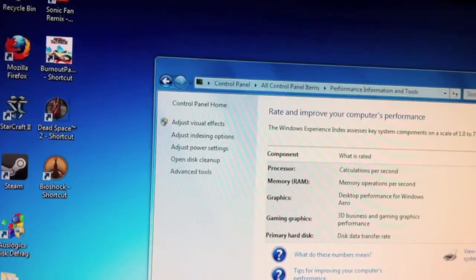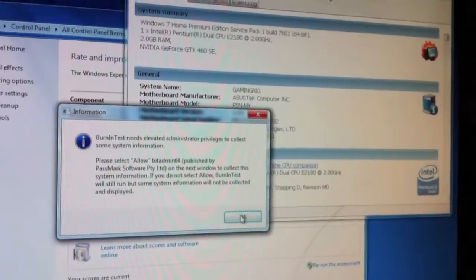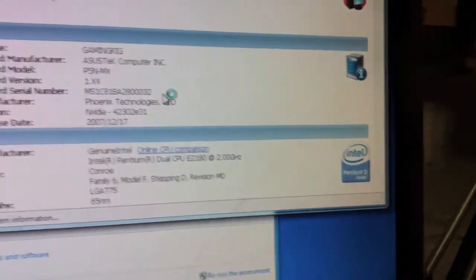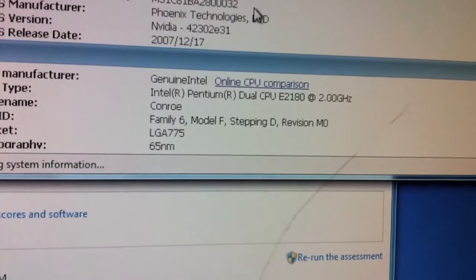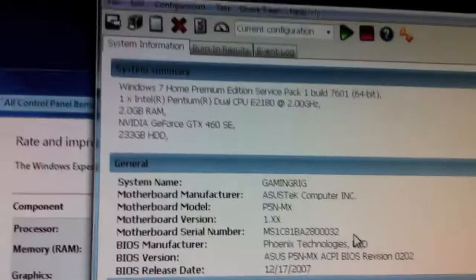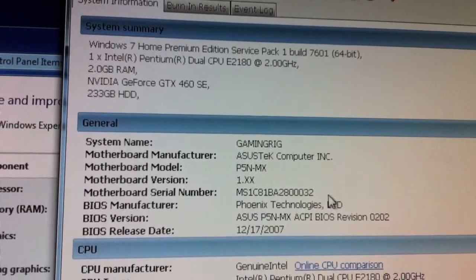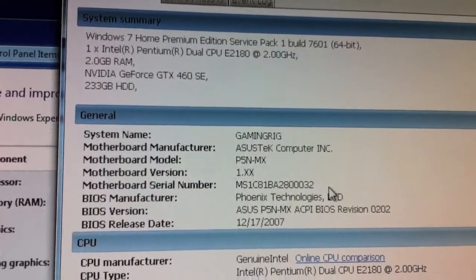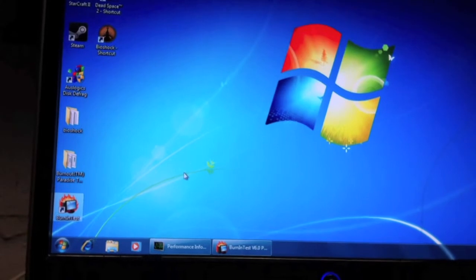Looking at the burn-in test results — it says Pentium D but it's really a Pentium Dual Core, the E2180 at 2 GHz. It's really slow. As you can also see, it only has 2 GB of RAM, which isn't a lot. My final build should have at least 4 GB. The graphics card is still running silky smooth.